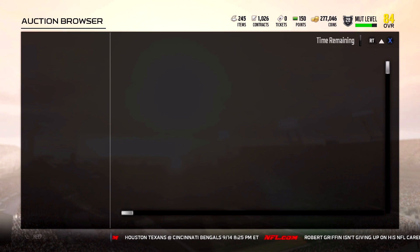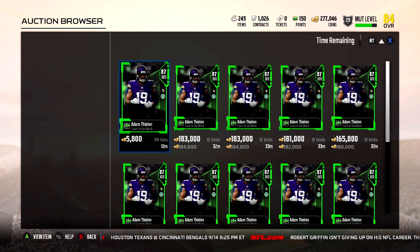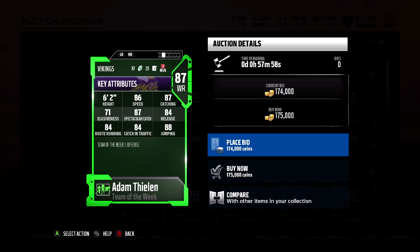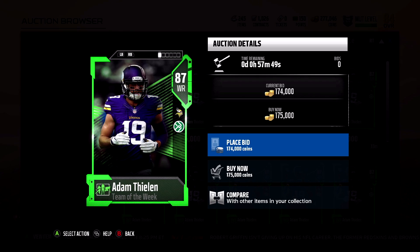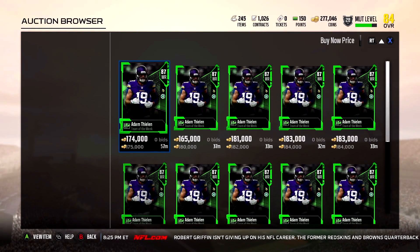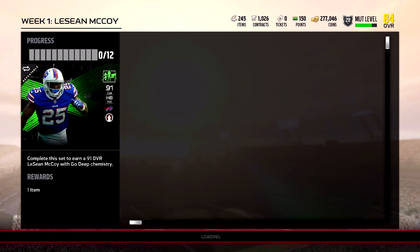He's not a bad quarterback - he threw all over my Patriots. Adam Thielen is 175,000 to buy now with 86 speed, 87 catch, 87 spec catch, and 84 route running. That's not a bad card - if he gets cheaper I might pick him up on my team.